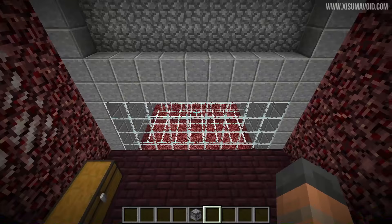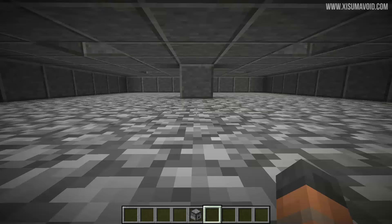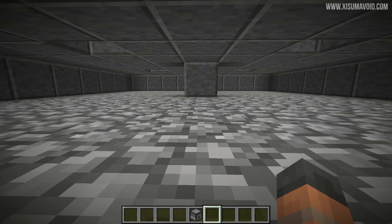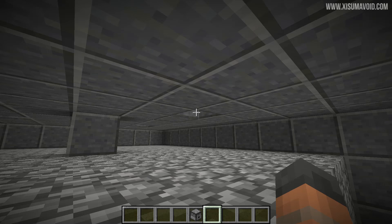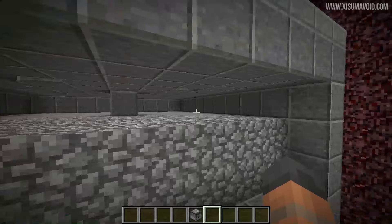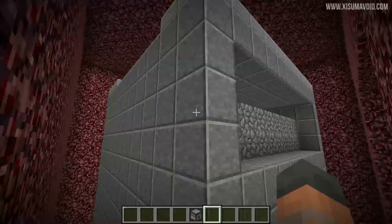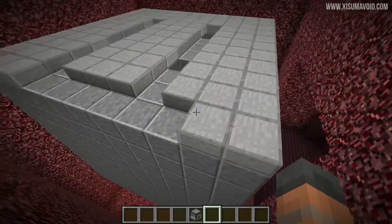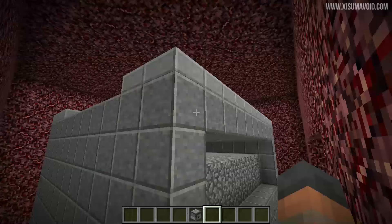A lot of construction has been done — we'll go over everything one by one. The front wall has been left open so we can peer inside; you'll want to fill that up. In the middle of the room directly above the blaze spawner there is a block — that gives two blocks above the spawner so a blaze doesn't spawn and just stand there. There are some holes in the roof for the dispensers. The wall around the cobblestone box goes down eleven blocks, and the roof has been slabbed to stop mobs spawning.